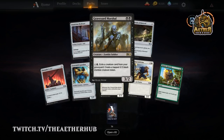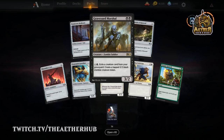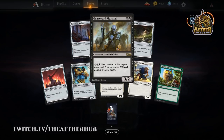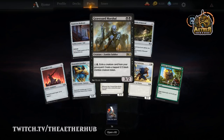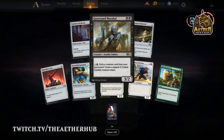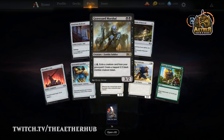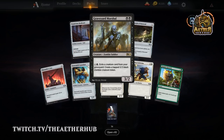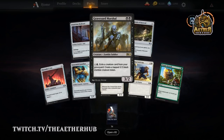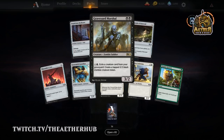If all your removal is enchantments, do you really want Cleansing Nova? I think the upside is just too good to pass up. Esper is actually the preferred control deck, and it plays mostly instant speed removal. Esper has Vraska's Contempt, which is way better than Cast Out. The Esper deck actually had a problem dealing with enchantments sometimes, but now it's got that in the board wipe slot — pretty decent upgrade. Blue-white might stick with Fumigate — I could even see playing one of each, like one in the sideboard and one in the main.